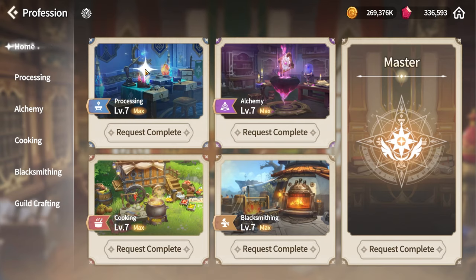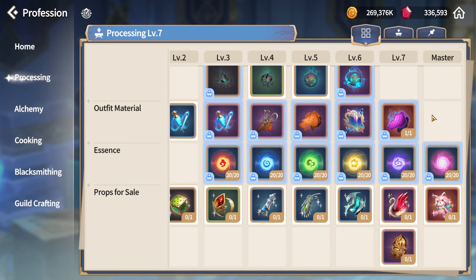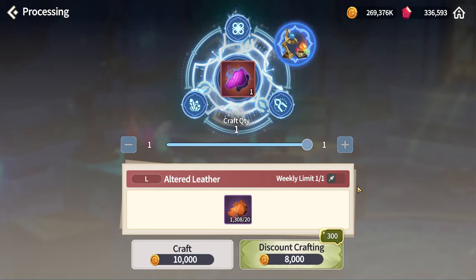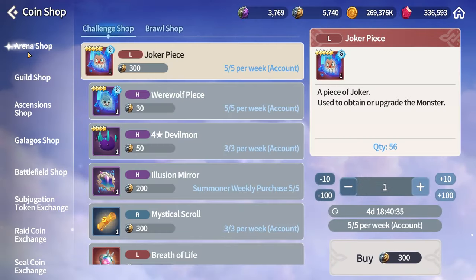Back in Processing, there's an optional weekly craft: the Altered Leather. This item is mostly needed for outfits. If you're able to attend the Baphomet boss it's not as important, but if you can't attend Baphomet I do recommend crafting it. I personally had to craft these quite a bit because Baphomet happened at night for me, so it's optional but keep it in mind if you still need them.